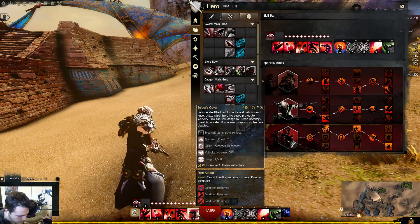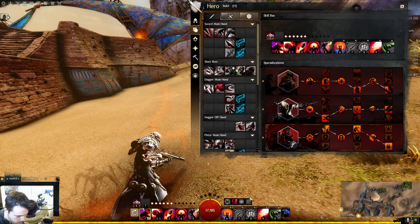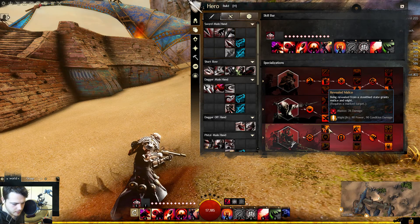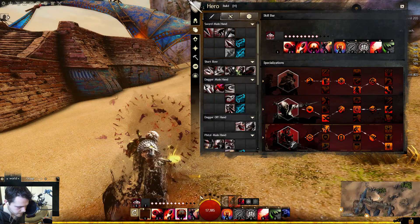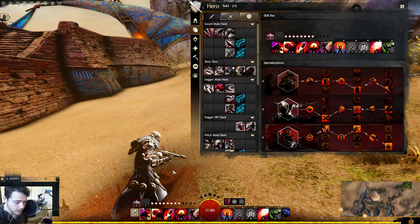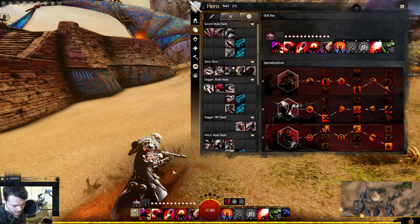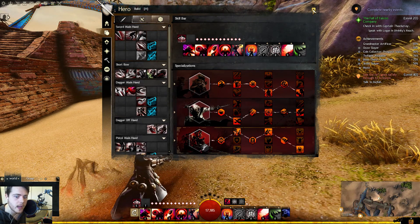Wait, that doesn't seem to be working — being revealed from stealth grants might and malice. Let's see if it gives might... is this broken? It doesn't give you that — that might be broken. We found something broken, guys! Being revealed from stealth grants malice and might — yeah, that's broken, it doesn't seem to do anything. So we found a bug that could potentially give us even more power. But anyway, those are the technicalities behind everything — enjoy the background of me shooting things and being a cool badass sniper.